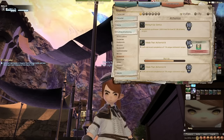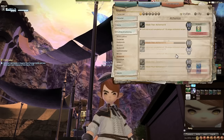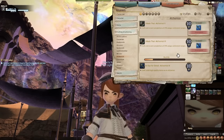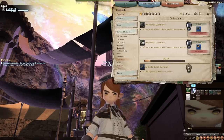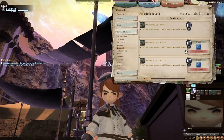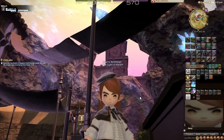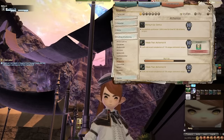Speaking of crafting log achievements, now would be a good time to talk about those. These ones kind of suck. This is the Realm Reborn tier, which is 110 recipes for Alchemist. Then it scales up with each expansion — 170, then 270 for Heavensward, 370 for Stormblood — and then they stopped after Stormblood. What's so annoying is that every job has a different number of recipes. For Culinarian, you only need to do 230 unique recipes. For Goldsmith, you need to do 730. Crafting one of every single item in the crafting log for every crafter is not particularly difficult — it's just tedious and annoying, especially because it eats up all your inventory space.